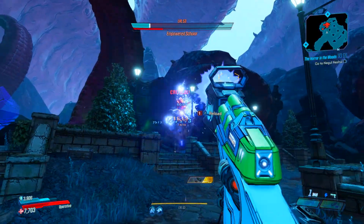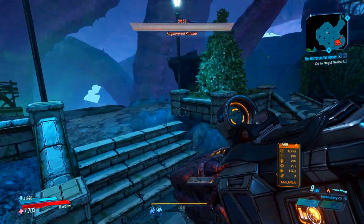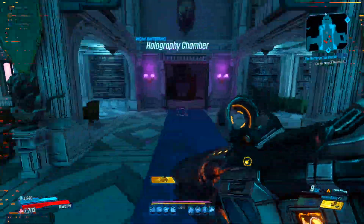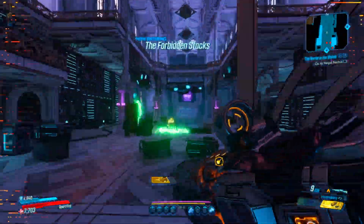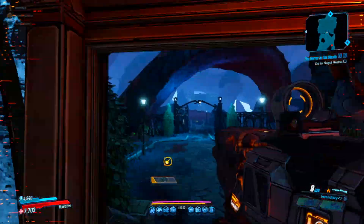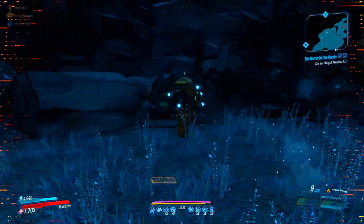Once you defeat him for the very first time, make sure you complete the mission, or else you will not be able to farm him and have him respawn. Once you have completed the mission, you are free to go back and run the route shown on screen right now in the Dustbound Archives — it's just a straight line straight to his boss fight. It's not a long walk at all. Make sure you hit the New-U station right here, and you're ready to go.